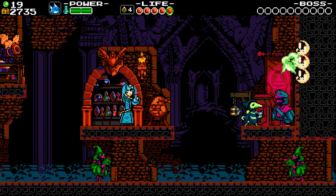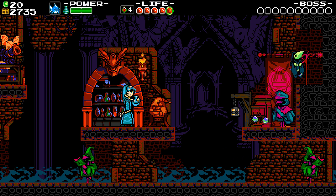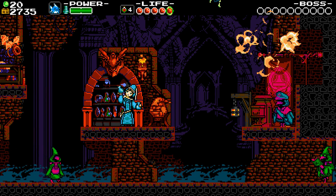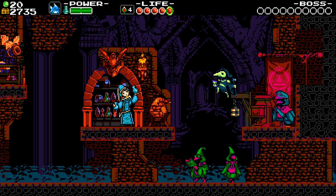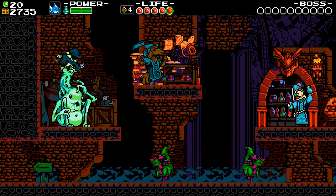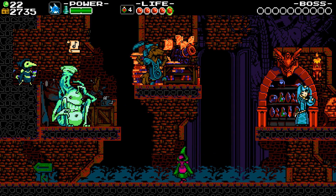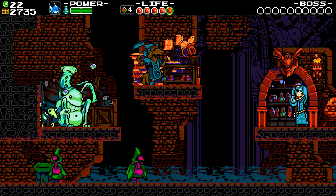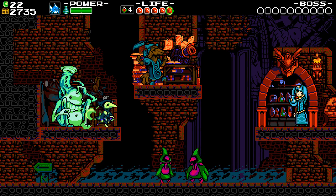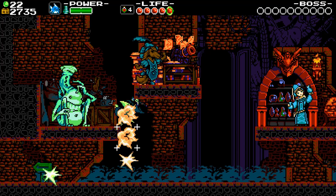Oh wait, hold on — there's actually one of the items, one of each actually: the music sheet and one of the coins. Oh, that's not actually a platform. Oh, and there's gotta be one on this side then. Oh wait — hitting him makes him blast another one! Oh well, never mind, I guess we found all the things we were looking for. Let's go turn in that music sheet.